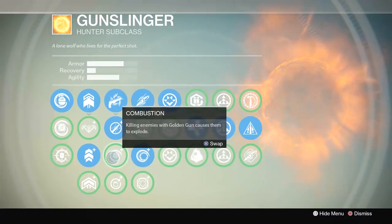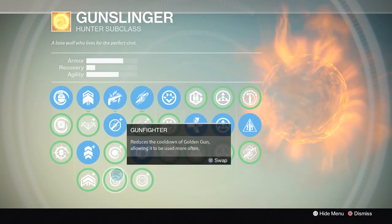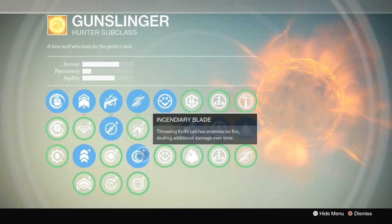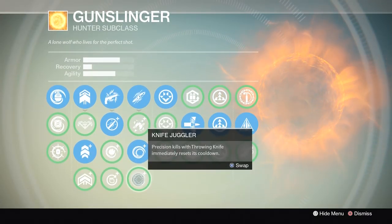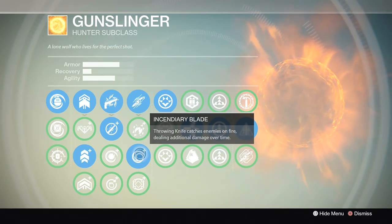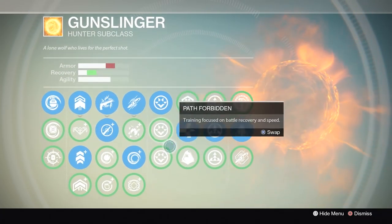The other two Golden Gun perks aren't very useful. Combustion might work if two people are standing together, but the secondary target usually only dies if already hurt. Gunfighter doesn't reduce the cooldown that much. You want to maximize kills, and Dead Eye ensures that. For Throwing Knife, I don't throw knives that often. Precision kills with a throwing knife are very rare, so the Knife Juggler perk rarely becomes relevant. The lesser evil is Incendiary Blade, which deals damage over time — reducing enemy recovery time if you don't kill them.